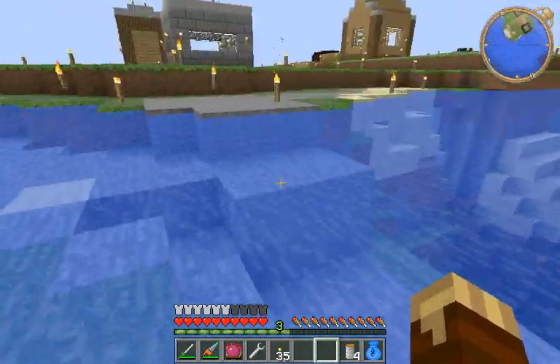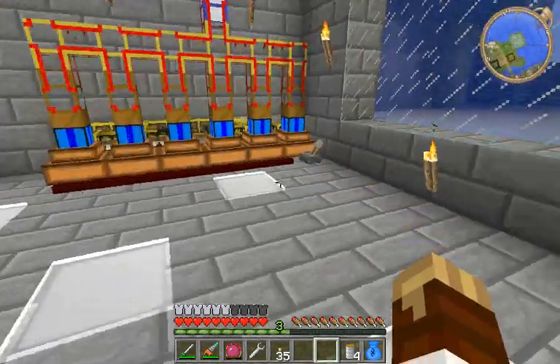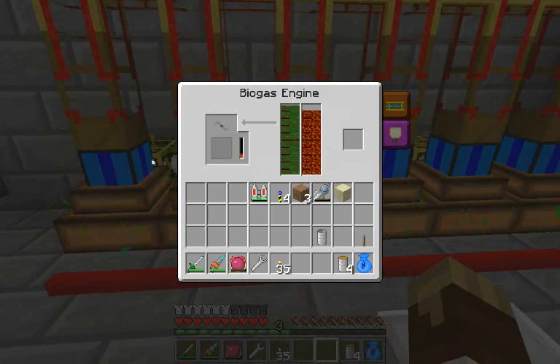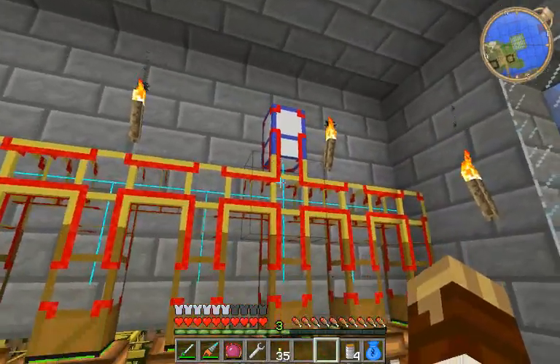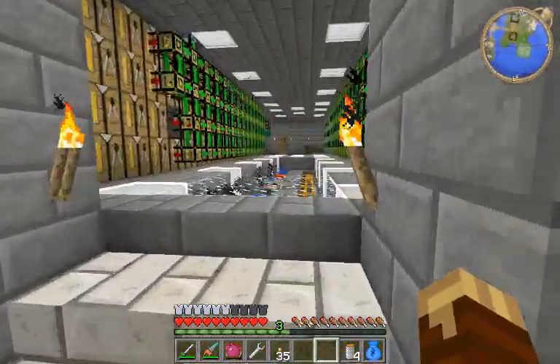I could just throw the golden conductive pipe - power teleport pipe right here - and connect it to power received true. Now all I have to do is come down here and flip this power on. And these biogas engines will start themselves, pumping along at 5 MJ per tick. So we have six full engines powering that thing.